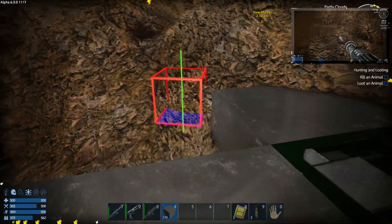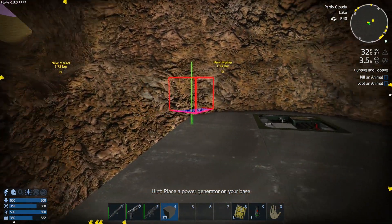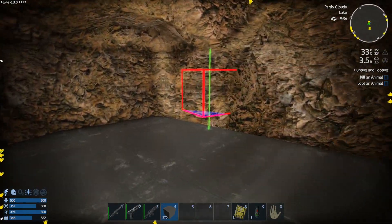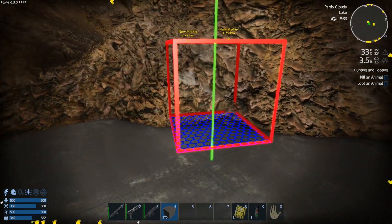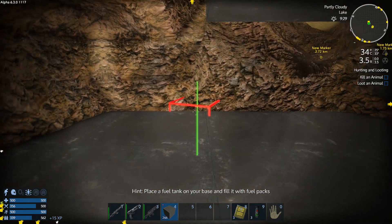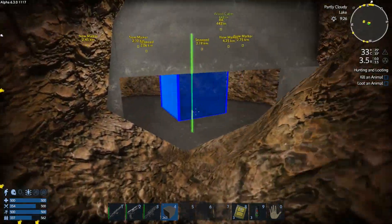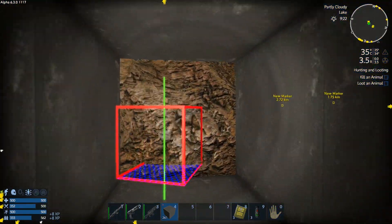There we go. Now what we're going to do is put a doorway in over here somewhere. Right now we're more worried about our stuff surviving than we are about looking pretty. We'll put two there. I want to make sure we can get in through here — okay, so we can get in there.